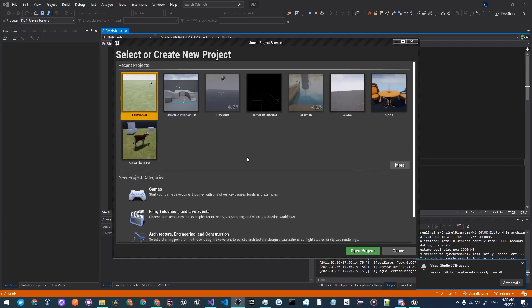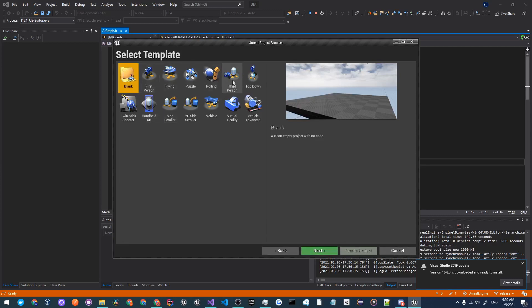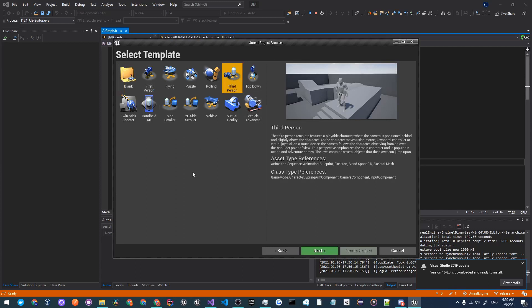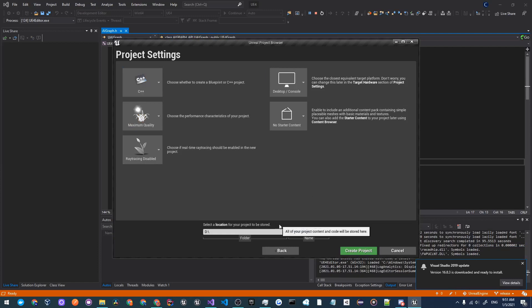Once your Unreal Engine project browser has opened up, you can create a new project or open one you already have. I'm going to click Games and create a new Third Person project. The main reason we're not choosing First Person is because replication is not set up well, so all other players will be invisible, which ruins the whole point of making a dedicated server. Make sure it's a C++ project — this is important because if it's a Blueprint project there are several extra steps. I'm going to do without starter content to keep the size down. I'll name this DedicatedServerYTTut — name it whatever you want.